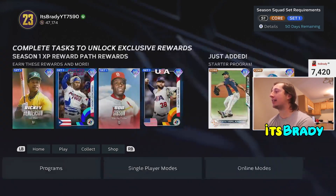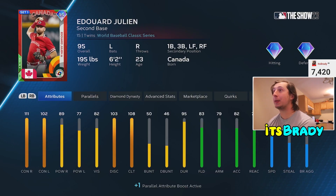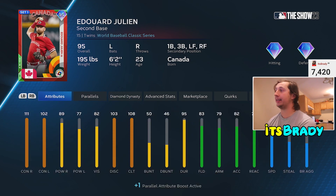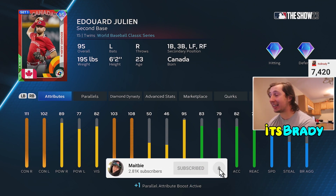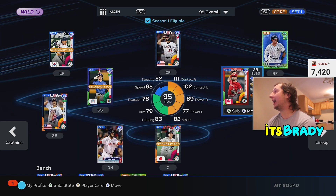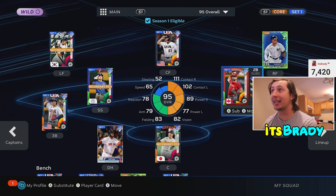At the number four spot we're getting into guys that make my starting lineup. We've got Eduardo Julian — this is the best WBC card in my opinion. I'm hitting .382 with him online right now. This card just mashes, he plays second base, has good fielding over there, and he makes my god squad. There's only one other middle infielder I like maybe a little more than Julian, and we'll talk about him later. Get him out of the WBC pack if you haven't already.